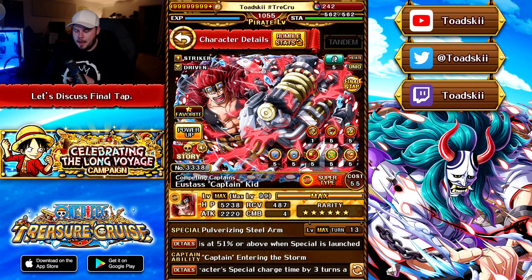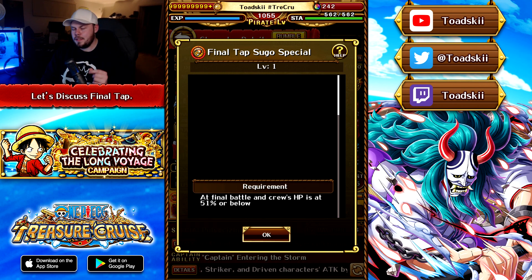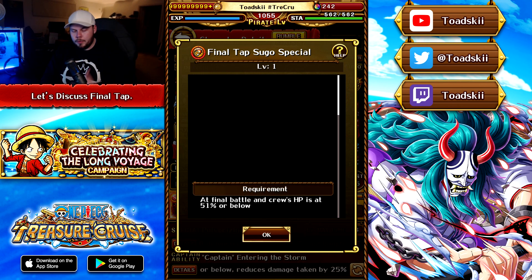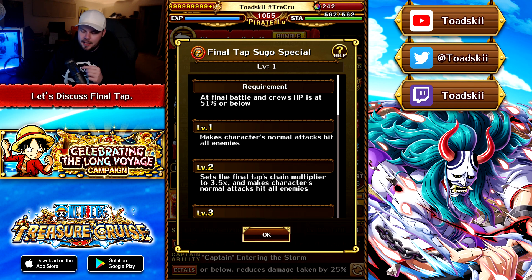Moving on now to the Final Tap Eustace Captain Kidd. His Final Tap is a bit interesting because the requirement says you need to be at 51% or below. You can enter the final stage above that threshold and use his special ability to get below it, just make sure you're below 51% before you do your attack. His level one ability makes his own normal attacks hit all enemies — in my opinion this is probably the best level one ability you can have, because in certain circumstances you can hit super effectively against anything and then make sure Kidd attacks last so his attack hits all enemies.